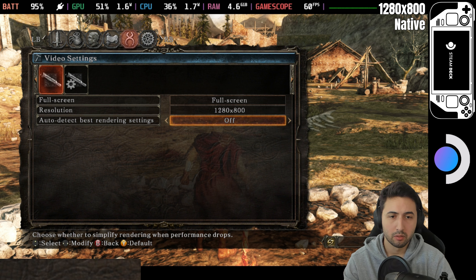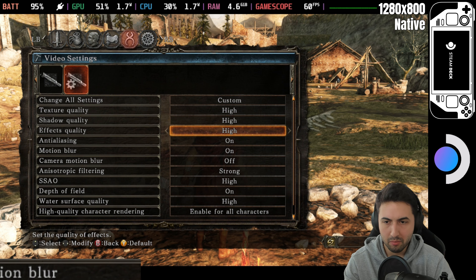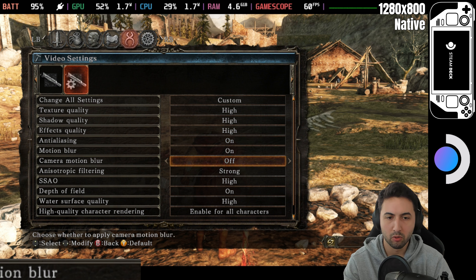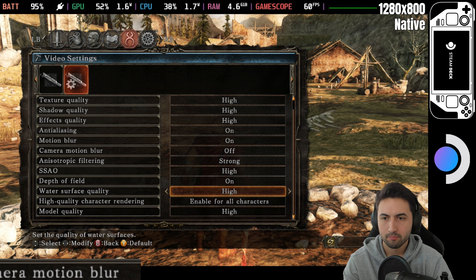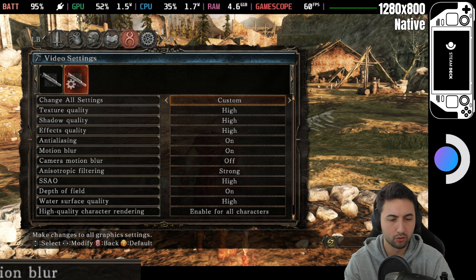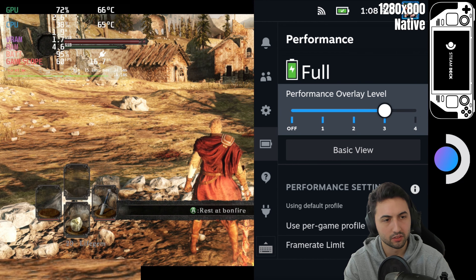Native resolution. Everything maxed out — I only disable camera motion blur. The rest is basically on the highest settings. There is no TAA, so the edges might look more chunky than on the Remastered first game.